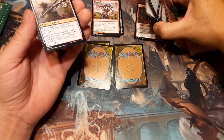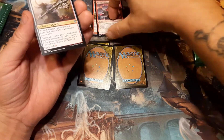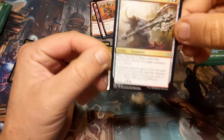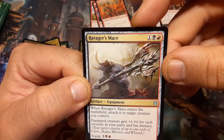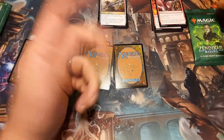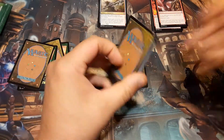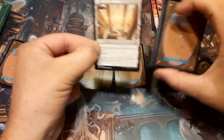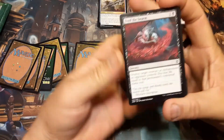Ravager's Maze — I'm still not a big fan of artifacts having color identities. I get it, it's okay, but at the same time it just limits the decks you can put it in. That's really my only problem with it, especially when it comes to Commander — and that's the only format I play now.